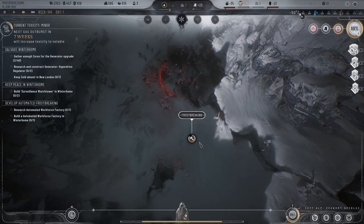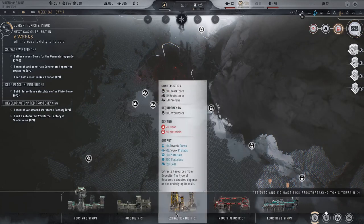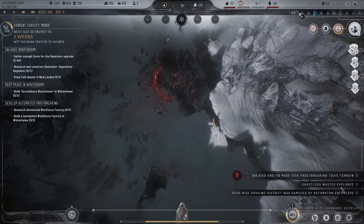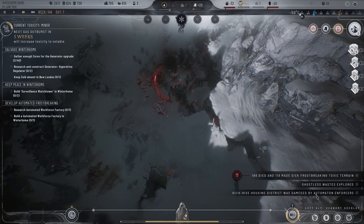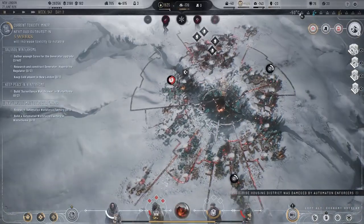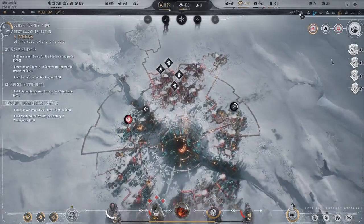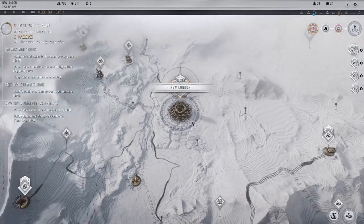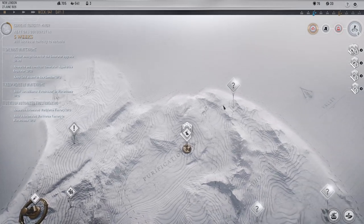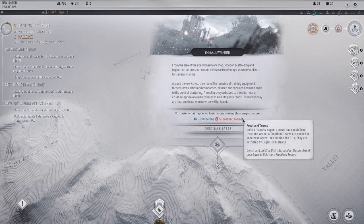Once this is done, we can get that space dealt with, right? Extraction district — Ghostless Waste explored. Alright, come back over here — things got going. Let's repair that. Heading up past Winter Home — here's our new stuff. Salvage the remains of Breakdown Point.